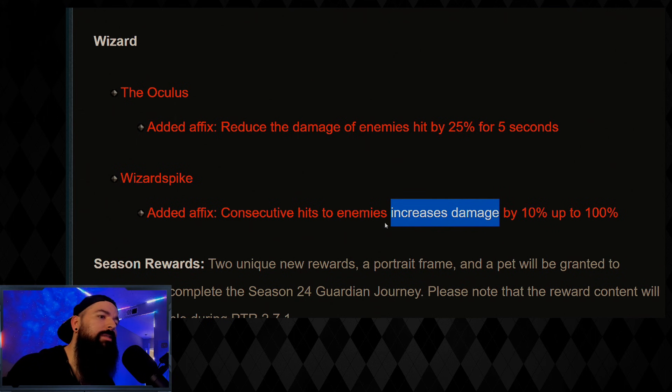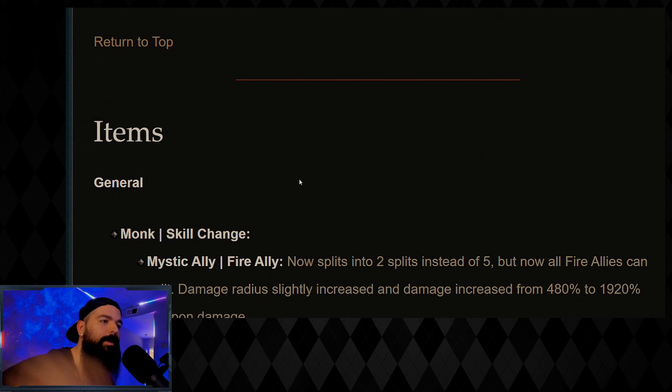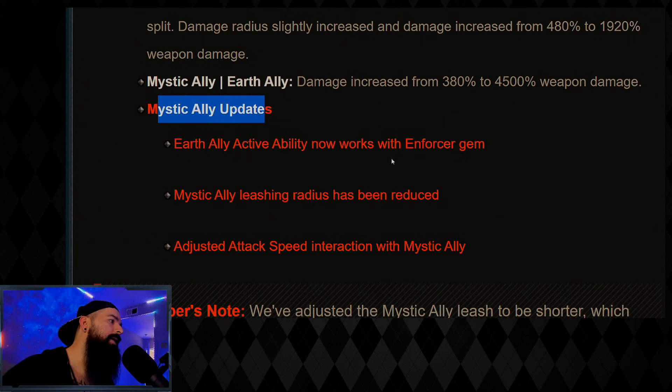Before we get into the next part — they nerfed LoD Wave of Light and put all the damage from the items onto the Inna set. Inna's is basically unchanged, if anything it's a very small buff, and LoD went from like S+ tier to maybe A tier currently. That's just my first impression from playing it today on the PTR after the patch.